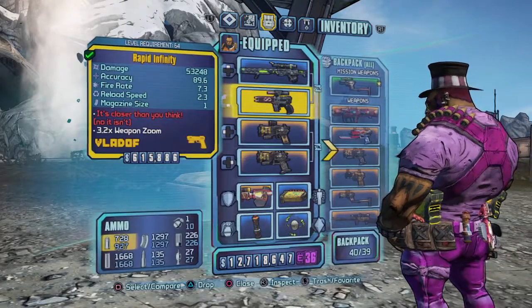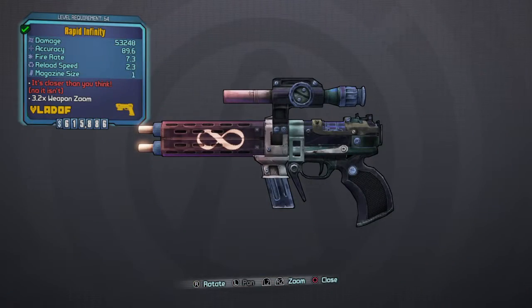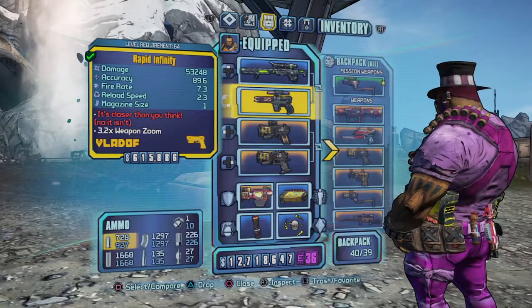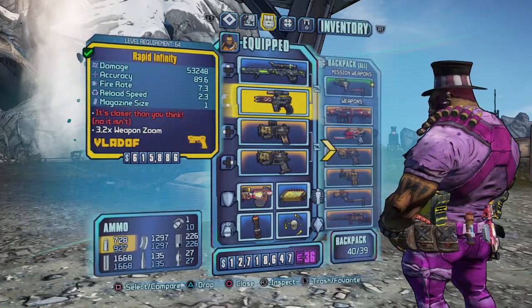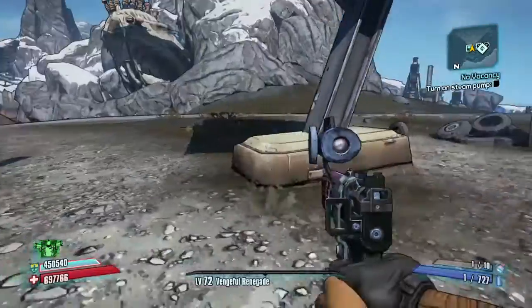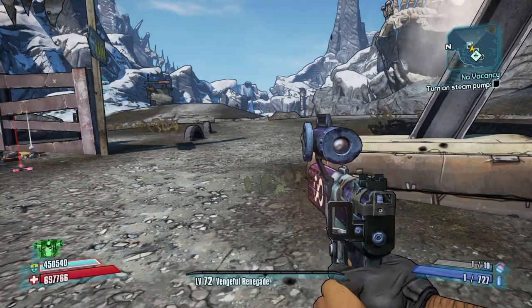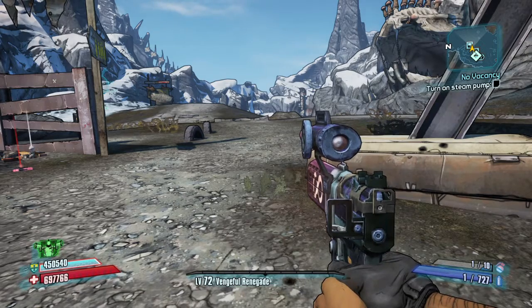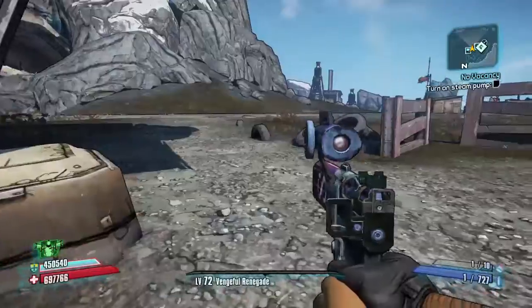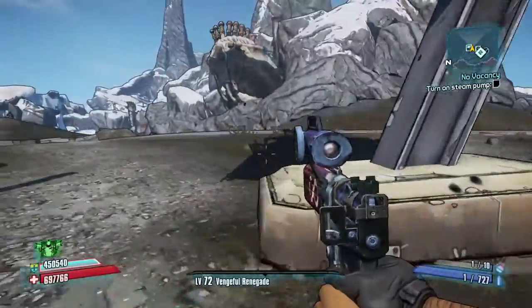To actually get this weapon, you're either going to have to farm it from Dark Mercy in Three Horns Valley, which I'm going to show you, or from Tiny Tina's Assault on Dragon Keep DLC, which has an increased chance to drop from the Gold Golem — though I don't really pay much attention to that DLC.